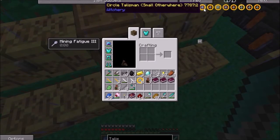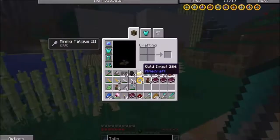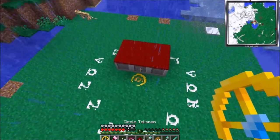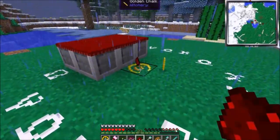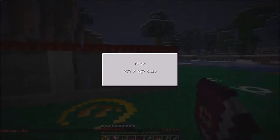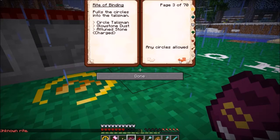Redstone — something about a rite of binding — so we're going to... boom and boom. Right-click this. Okay, let's try this again: redstone and a circle talisman, altar power one thousand. Can't do that one. Attuned stone charged — don't understand that one. It pulls the circles into the talisman, okay.